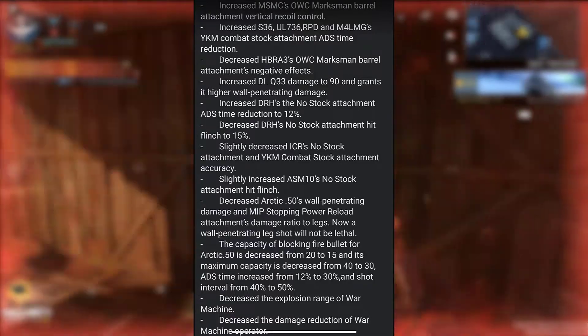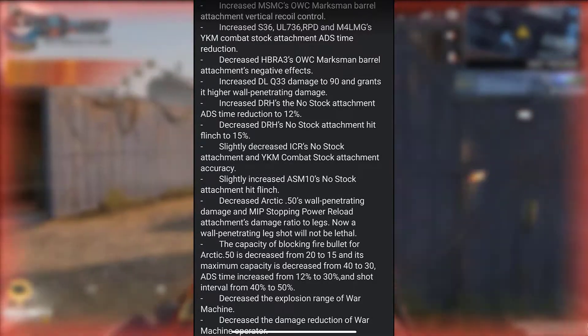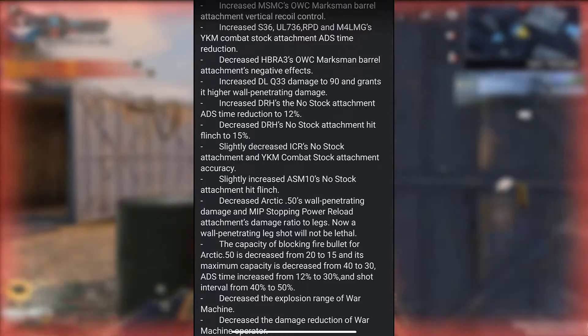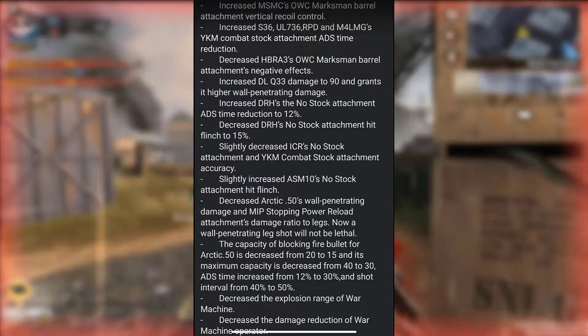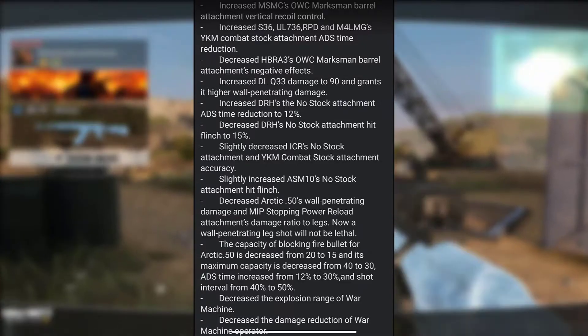The next one is: Increased DLQ 33 damage to 90 and grants a higher wall penetrating damage. This was something I was kind of on the fence with, but I do understand — if you want to shoot someone through a wall, you have a higher chance to. But it doesn't really fix the quick scoping problem, so I'm kind of happy and at the same time, it's like... really?